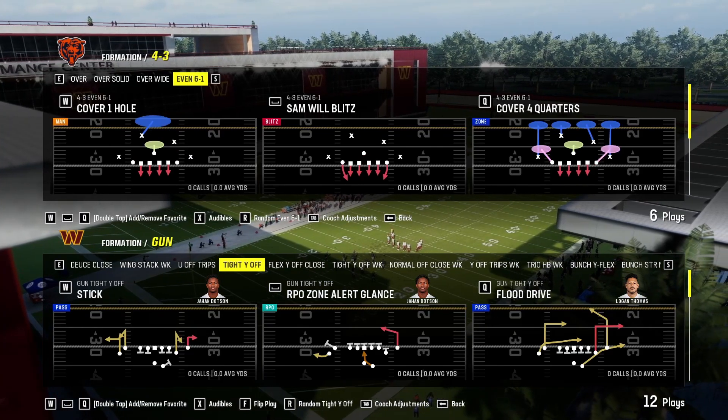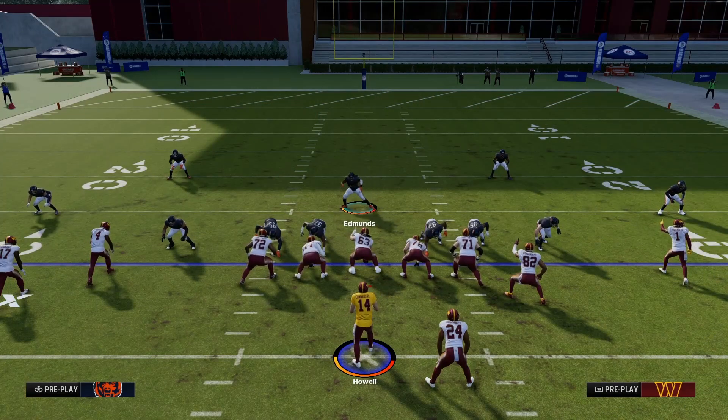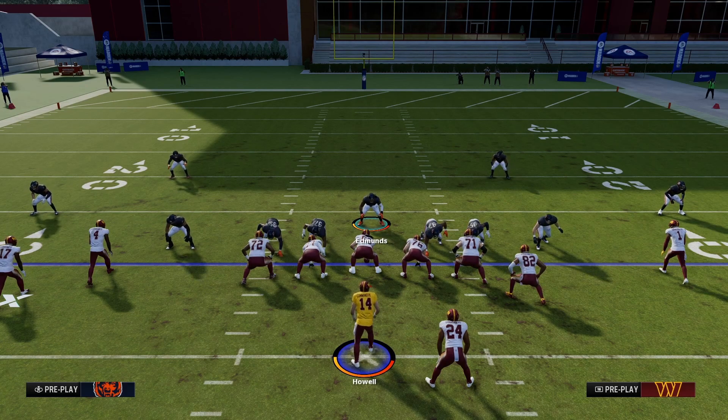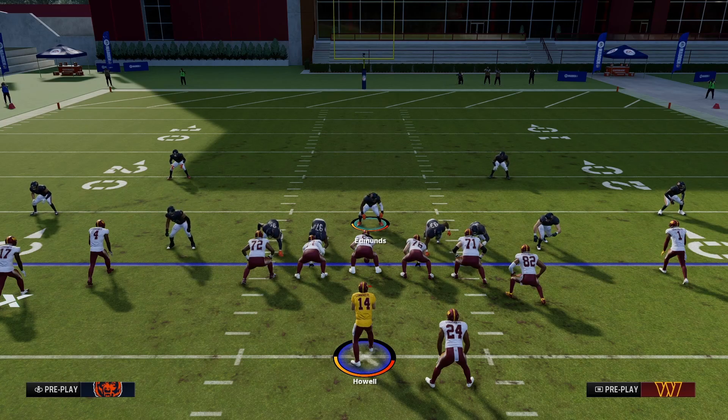It is a great run-stopping defensive formation. The play I'm going to show you is Sam Will Blitz. This play is unique because it does not rely much on your defense itself. What you want to look out for is your opponent's running back, because everything relies on what side of the quarterback he is on. If he's on the right, everything goes to the right; if he's on the left, everything goes to the left.